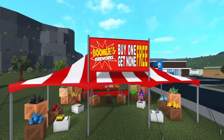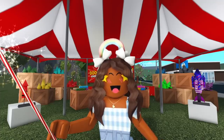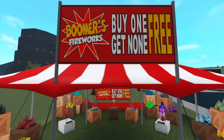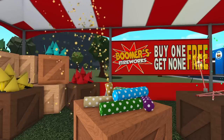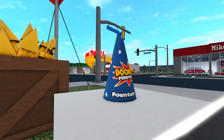Boomer's Fireworks is located once again right across the street from Mike's Motors, just like last year. The sparklers are definitely still my favorite, and you can only get these at Boomer's Fireworks. All of the fireworks that you purchase here can be found in your inventory: the mini rockets, the standard firework, the standard confetti poppers, the colorful confetti poppers, the huge firework, and last but not least, the fountain cone.